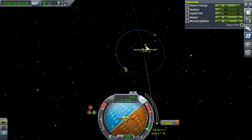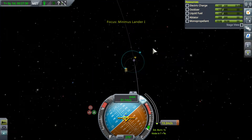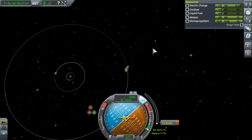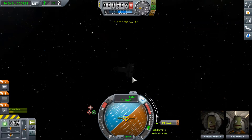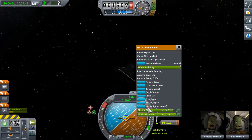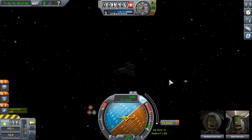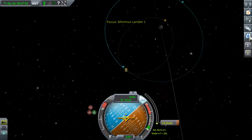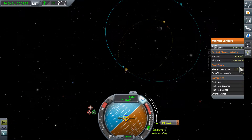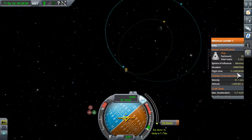If we wanted to get in closer, we could. But I think I'll settle for this and make sure that we have enough to go back home. So we'll do this crew transfer one more time. Let's do a crew report - cancel. Wait, what is our space situation? We're orbiting around Minmus - so shouldn't we get a different crew report or something? I'm a little confused.